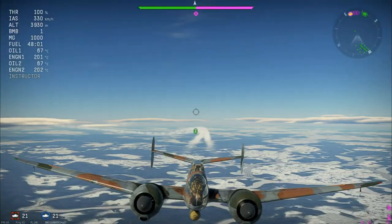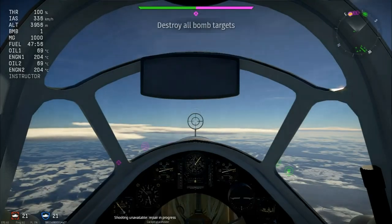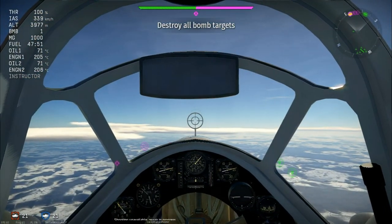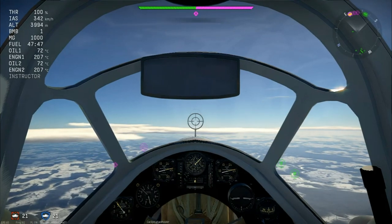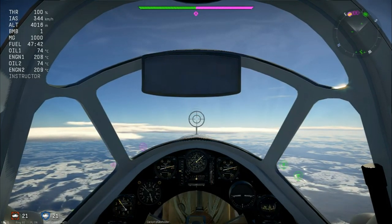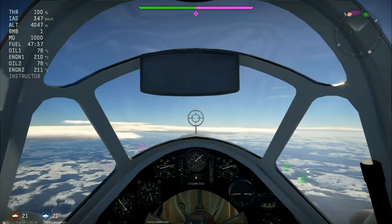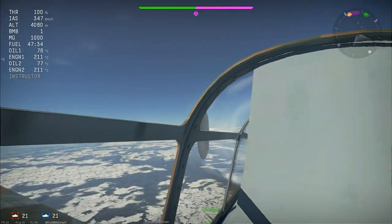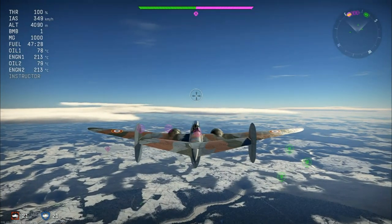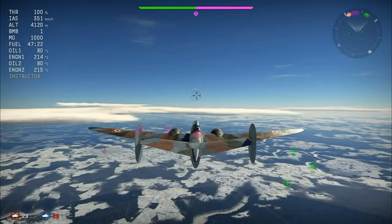The 500 kilo is pretty good at taking out pretty much anything you want. It will generally do about half of a base's damage — it has 300 kilograms of explosive mass. When the French get ground forces, I can see the MB-174 with this 500 kilo being annoying to fight against, because it will bomb a point and it's going to hit you pretty hard. But let's talk about it in air realistic, since that's where we are at update 1.73.